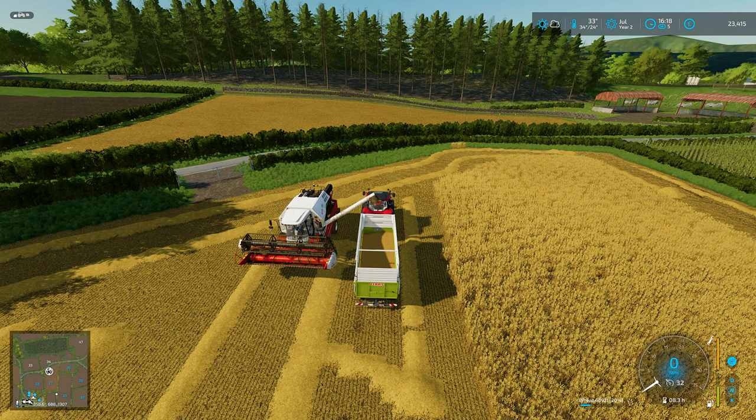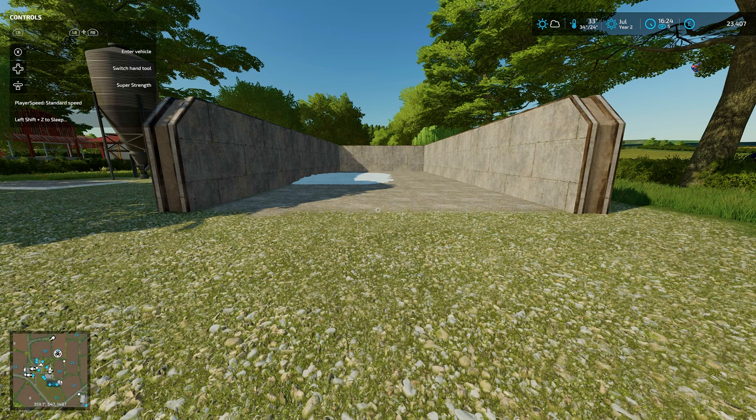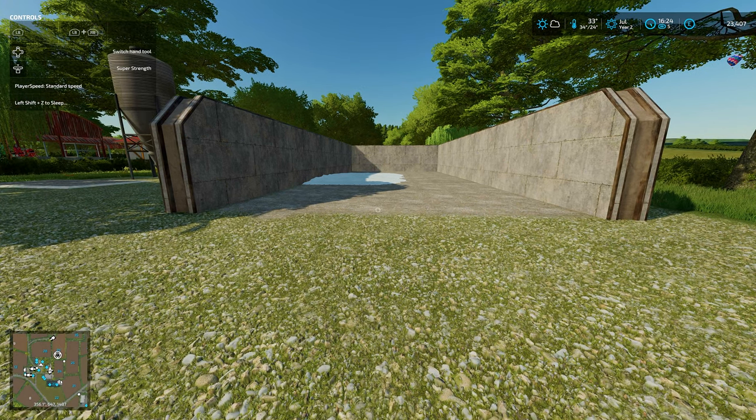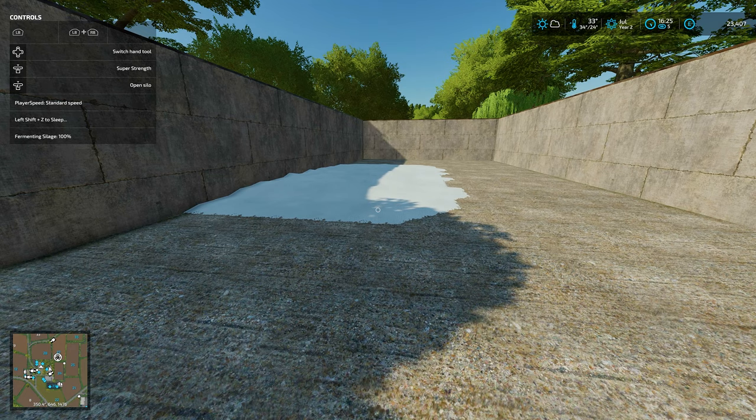Second unload on the wheat field — not a bad amount actually. Just going forward a little bit. This is yielded pretty well, but then we did look after all the fields and treat them properly. I am tempted, when I do the mulching, to go through and mulch all the fields — if you can get a hundred percent yield bonus off them, why not? Let's just aim for the hundred. We'll get the worker to finish this off, get the straw, and then we're all good.